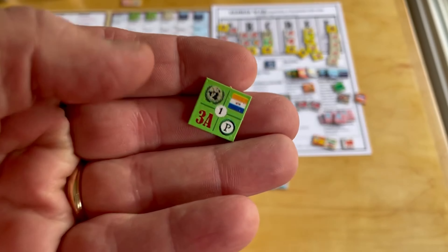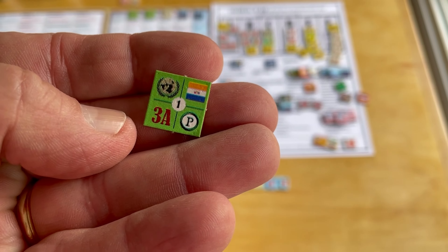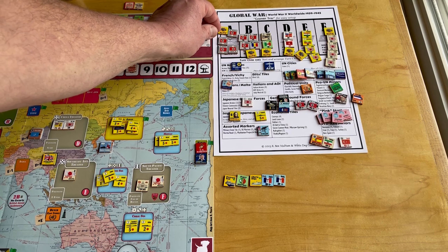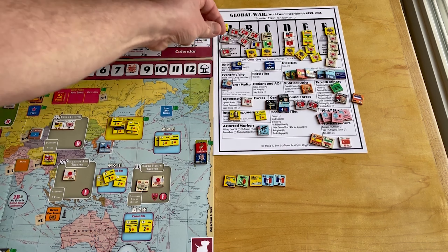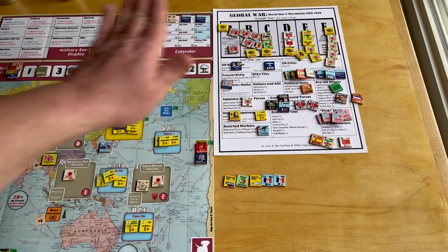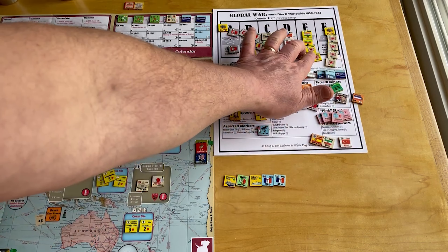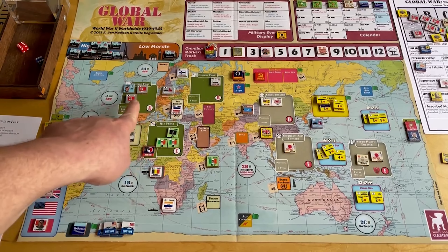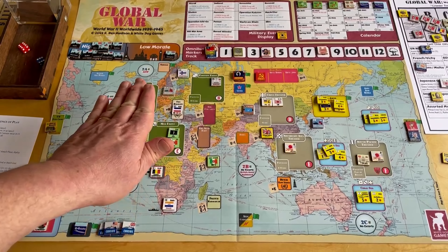When you pull those chits — for instance, here on the bottom left, it says three attacks on the A front. So you're going to go over here on the A front, and the Axis powers are going to do three attacks against the Western European Theater or France. What's going to happen is if you don't have defending units there, you're simply going to move these units into this theater for each attack, unless you've got defending units. In this instance, you do not. You're going to move those on over onto the board. You can see German units placed there.